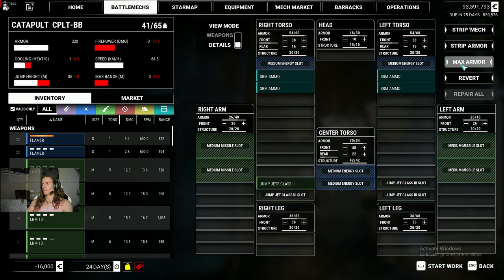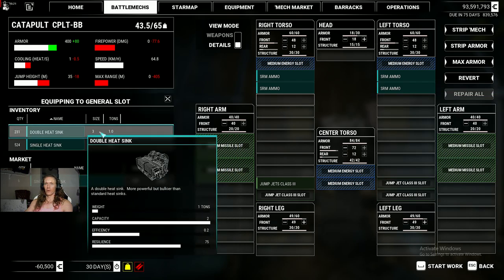Let's max out the armor first — not the head armor, because Catapult heads are kind of hard to hit. We'll drop the leg armor by about 11 points. And let's drop the mid armor to about 12, because I don't want to get shot in the back. 12 is the golden number, if you didn't know, for armor on the rear torso of any mech.